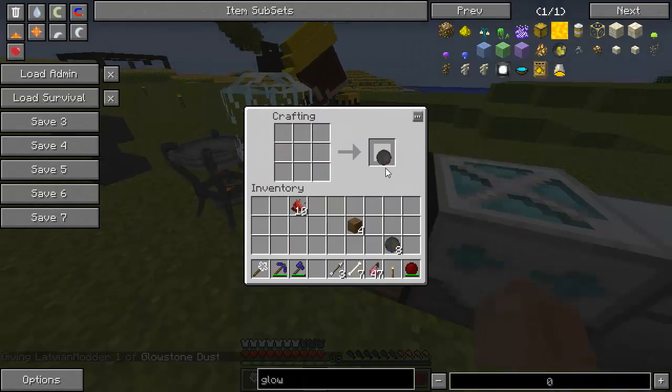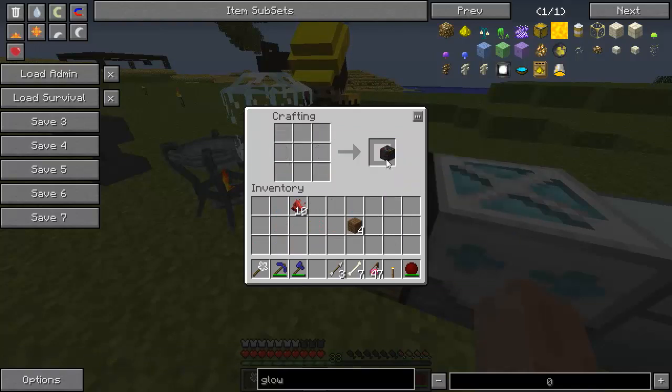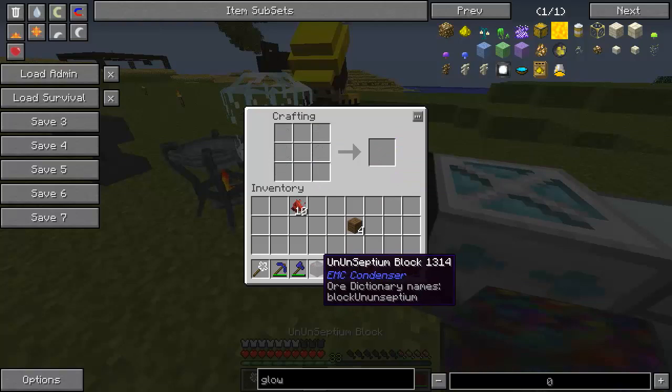Ununseptium — go. When we have 9 Ununseptium, well, it's expensive. We are going to make a block of Ununseptium. Ununseptium block, that is.